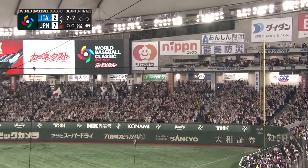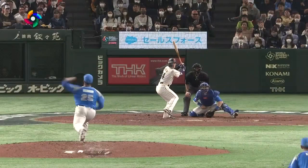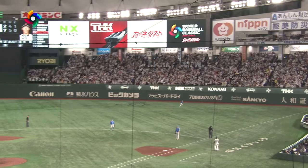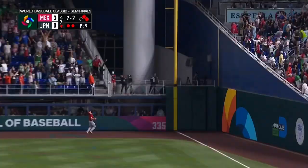That ball is crushed! Masataka Yoshida with a sensational tournament. Not only has he shown the ability to spread the ball around and be close. Now the 2-2 — it is hit high and deep down the right field line, toward the corner. It is good! Off the foul pole!